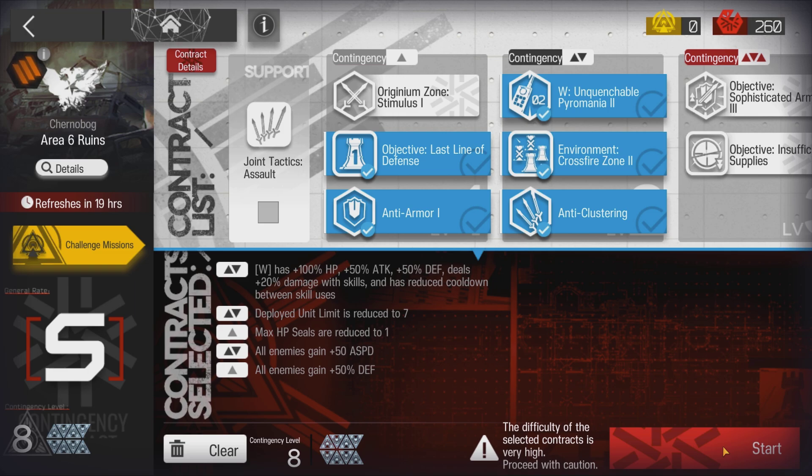The mission for today is CC 3, Day 3, Area 6 Ruins, Risk 8.